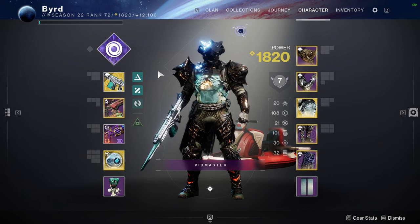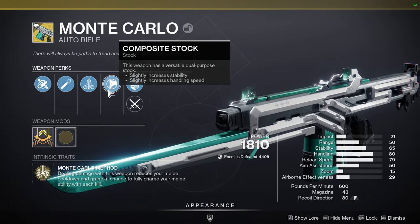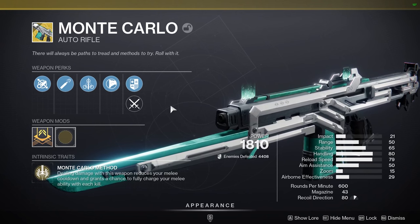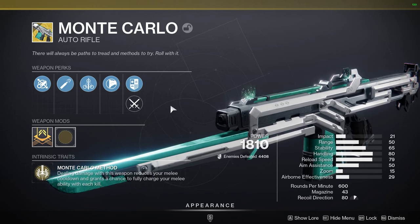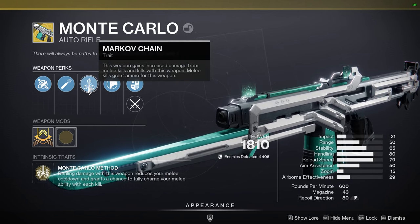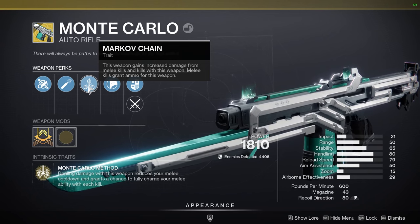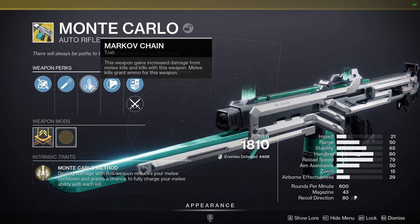The really good kinetic weapon I mentioned is the Monte Carlo. It was introduced way back in Destiny and has become a huge fan favorite because of its intrinsic ability, the Monte Carlo Method. Dealing damage with this weapon reduces your melee cooldown and grants a chance to fully charge your melee ability with each kill — so you're constantly getting your melee back. This is great for ability builds so you always have access to your throwing shield, throwing hammer, or Thunderclap.